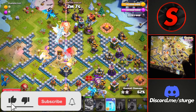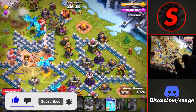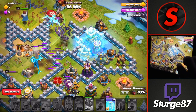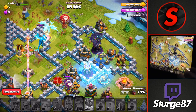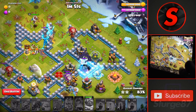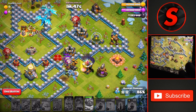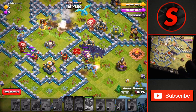We'll drop all six bat spells at the very top of the base to head down all the way to the right side to take down these two wizard towers. We'll drop the first freeze spell as the bats are making their way over to that first air defense, and then the second freeze as they make their way up to that first wizard tower to take down these two buildings, so we can make our way over to the rest of the defenses and get the three star on the 2018 challenge.